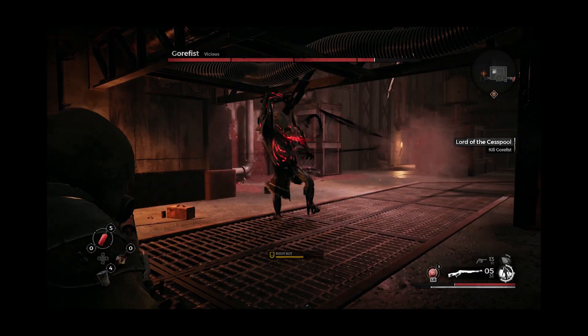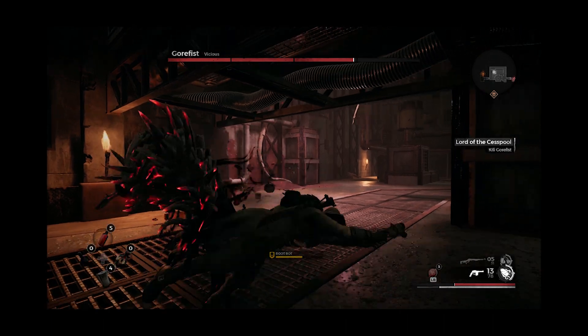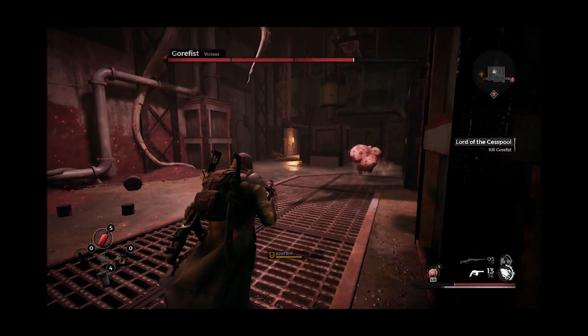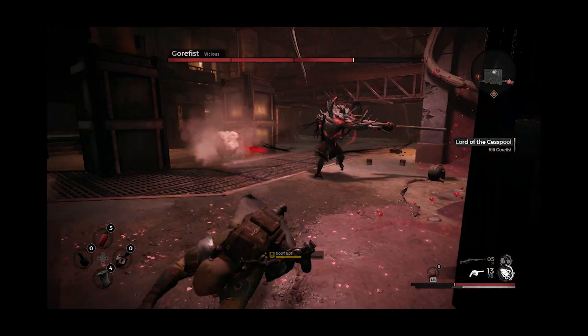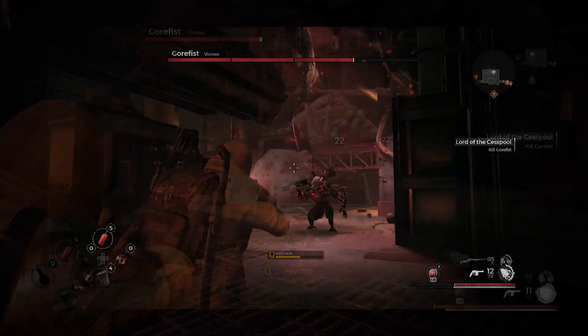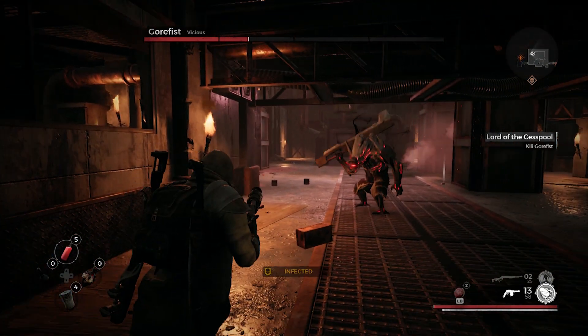He can also strike downward if close enough to him, which is an easy sideways dodge. After Gorefist receives some damage, he will become enraged and initiate a flurry of slashes with a ridiculous range. I utilize the same type of juke move to avoid this, but this time stepping forward into him and then dodging backwards twice or even three times if needed.